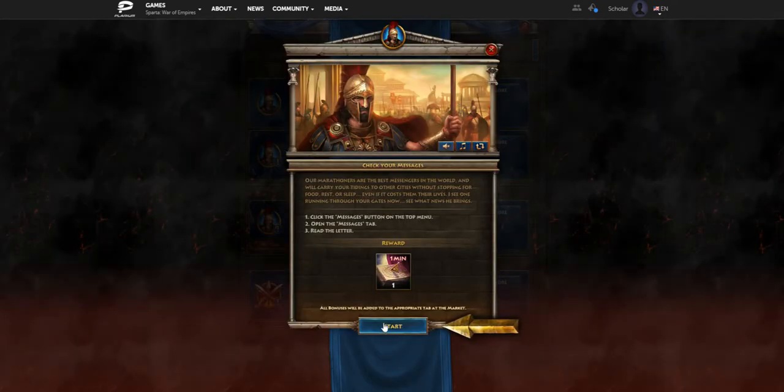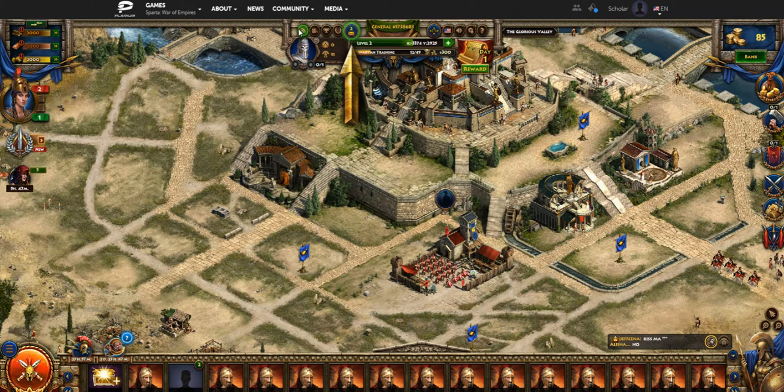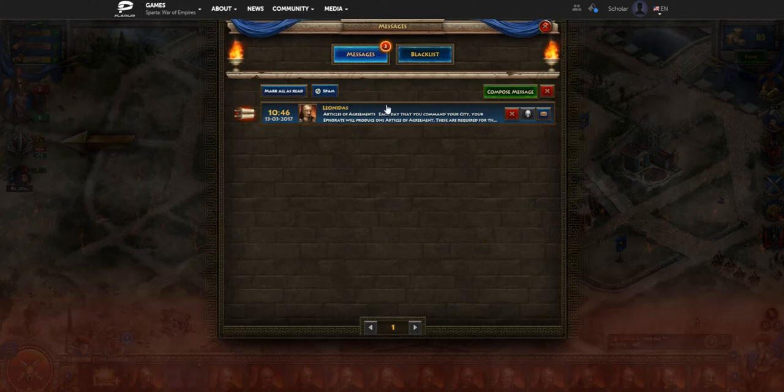Now it wants us to check out our messages. At the very top in the middle you can see a little letter icon — that's your messages, which is the in-game mailing system. The NPC Leonidas, who's the main character at the very center of the map, sends you updates, special events that are happening, and tournament results. You can also message your coalition teammates and friends in the game — these letters will show here, and it works just like an email system.